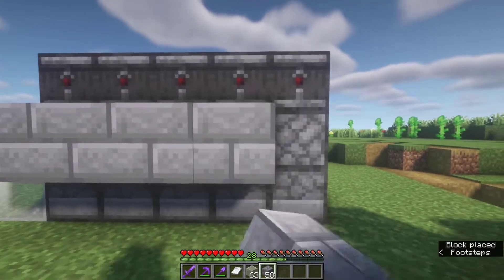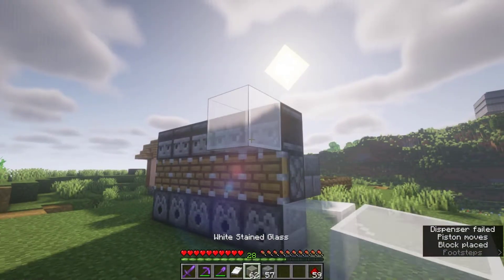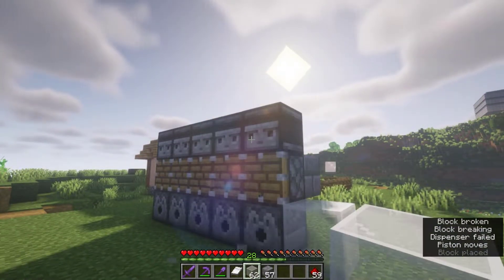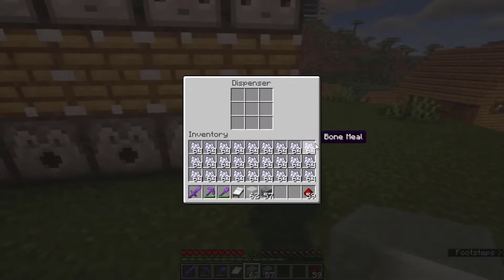Now put a block of your choice behind each piston and place redstone dust. So when the bamboo grows, it will trigger the piston to extend. Now you must fill all of these dispensers with bone meal.